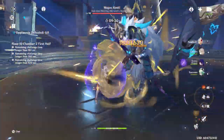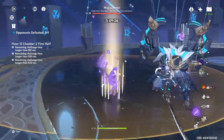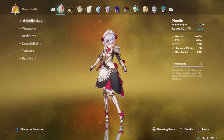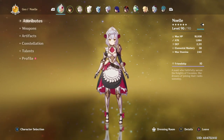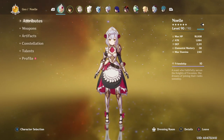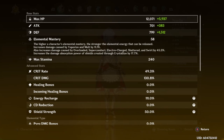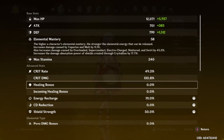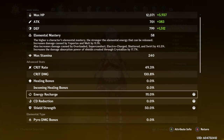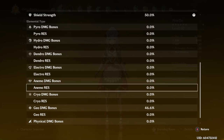So let's jump right into the builds. Here's my Noelle. I've got her defense at 2311 because she scales very highly off of defense and a bit of attack, a good crit rate, crit damage ratio. The one thing my Noelle is lacking is energy recharge, and energy recharge is very important on Noelle.